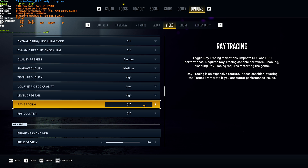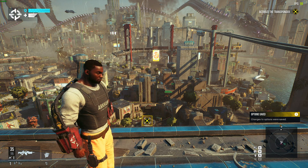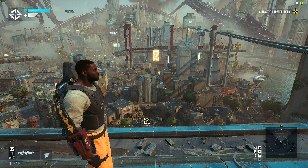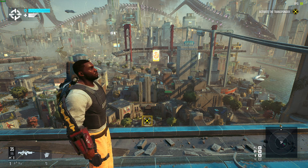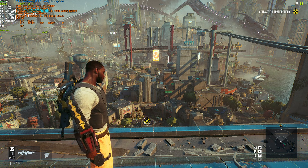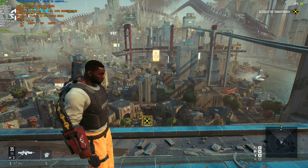Ray tracing you'll obviously leave off unless you're playing for how the game looks, as it is going to kill your FPS. The FPS counter is a very useful option — if we enable it and turn off my fancy overlays, you should see an FPS counter in the top right. I've also got the Steam overlay in the top left, and I can enable a third-party overlay such as RivaTuner, which gives far more details including a graph that can show frame stutters, drops, etc.